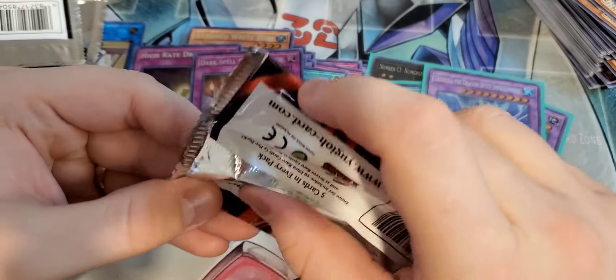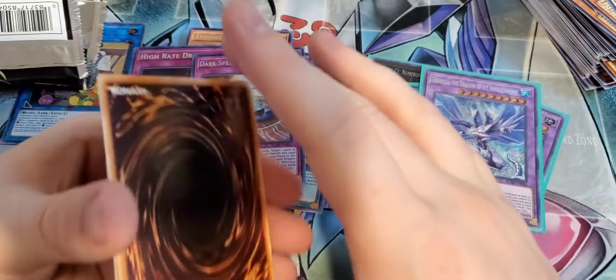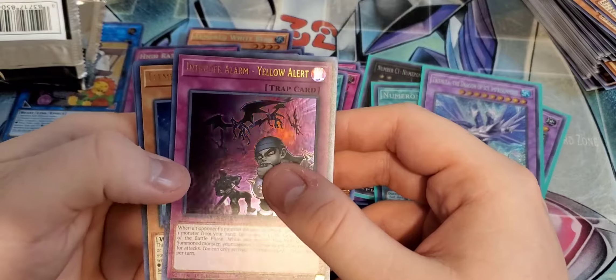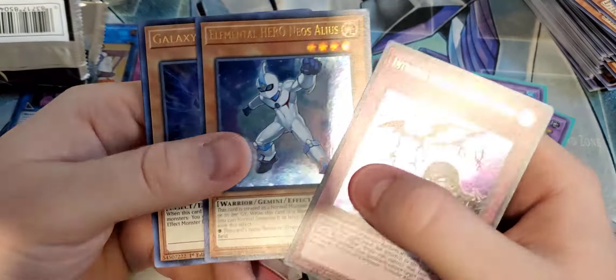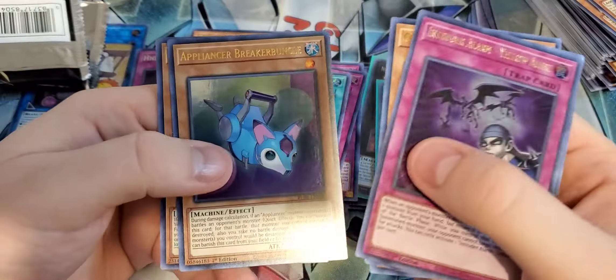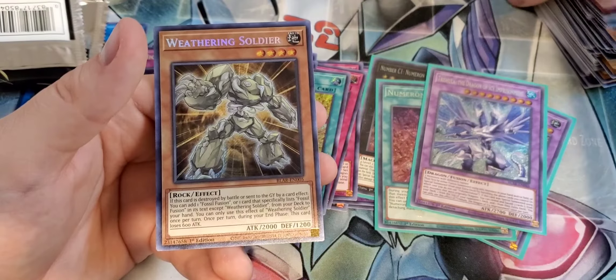Oh, it's a Secret Rare — you gotta go to the back, buddy. High Rate Draw — this is a Secret Rare. Dragon Buster Destruction Sword. Veiler Fun. Flower Guardian. And Elemental Hero Shining Flare Wingman. Man, I would love to have an Ultimate Rare of this guy — first edition. It'd be so cool.